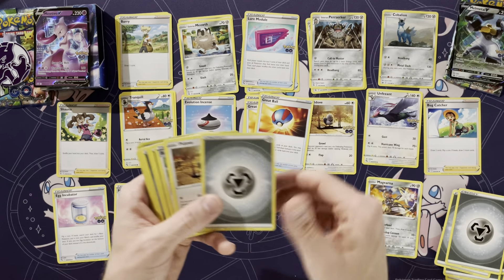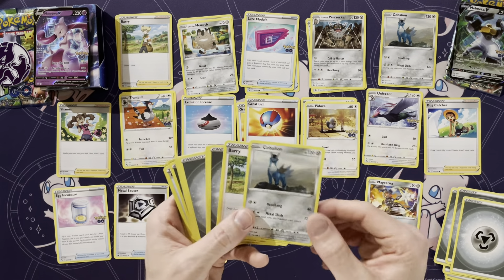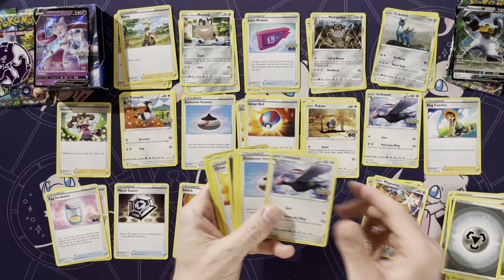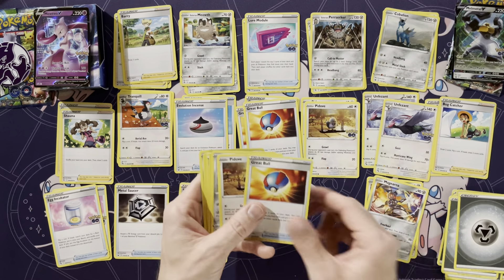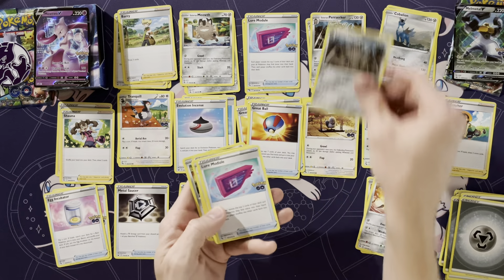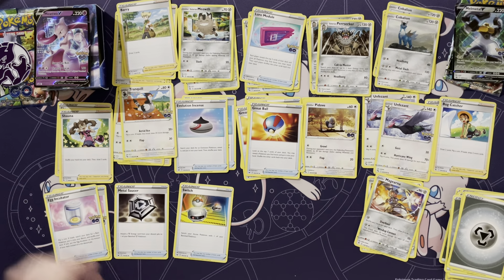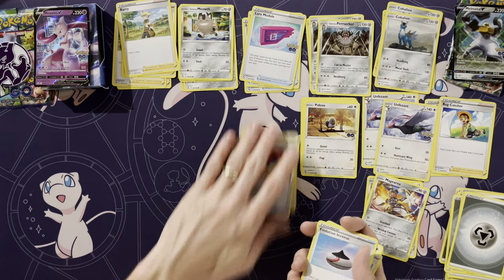Everything else is pretty generic, and from a playability standpoint it's probably not the greatest, but it's good for getting into it. There's another Cobalion, a Berry, another Magearna for those trying to add that to their Master Set. Egg Incubator, Energy, Unfezant, Evolution Incense, Shauna, Bug Catcher, Energy, Great Ball, Pidove, a third non-holo Cobalion, and then Lure Module, Berry, Tranquil, Energy. So out of this Melmetal deck, Cobalion and Magearna are the two non-holo exclusives we'll be adding to the Master Set.